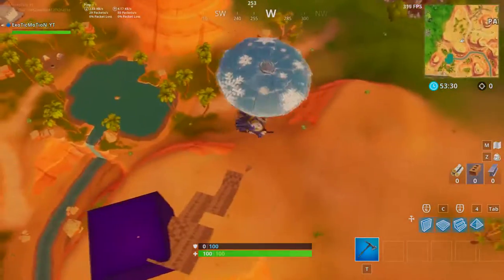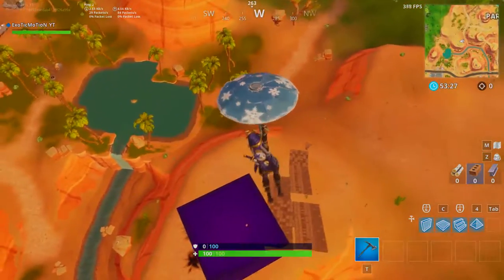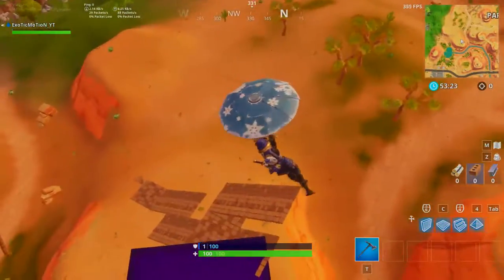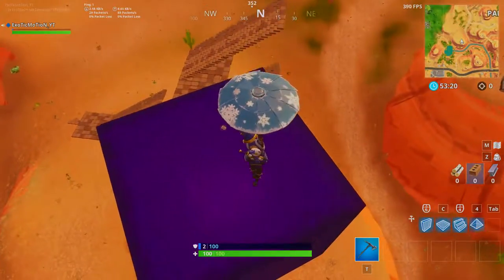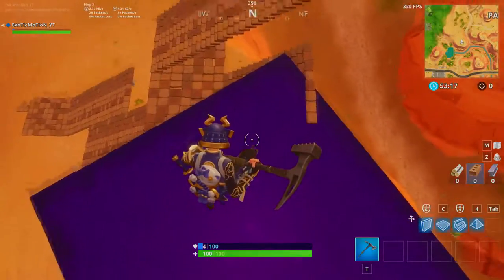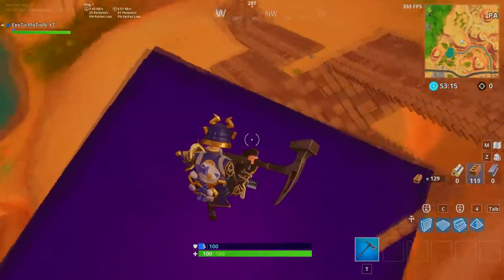So if we land on it, just like what happened right there, if we land on it we're just going to bounce straight up. Nothing's going to happen. Once you get into a certain distance, holy crap, you start getting shield, which is pretty cool. There's supposed to be a game mode that is supposed to be ending season five and the start of season six with this thing.